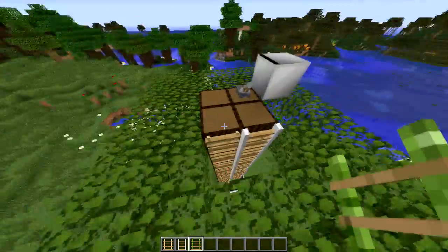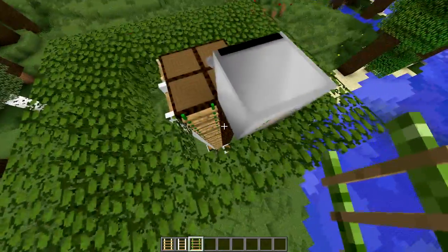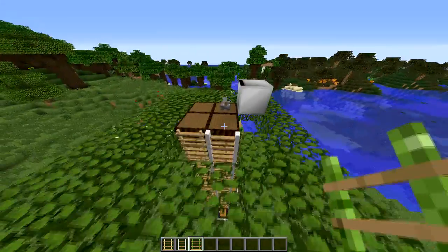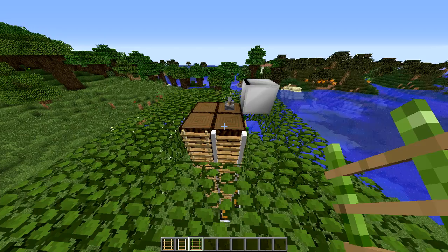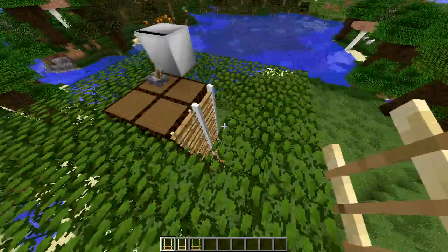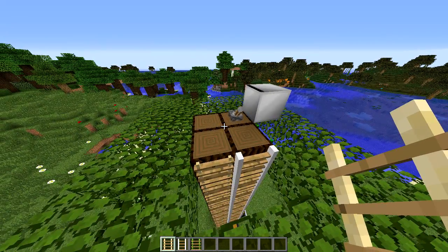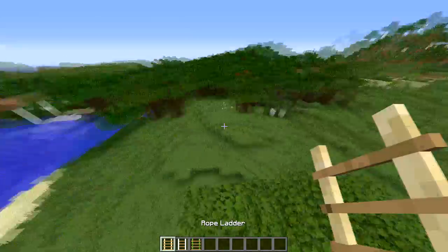This mod is just for giving you more options for ladders. If you have a tree house, you're probably going to choose a vine ladder. If you have a diamond house or an iron block house or anything like that, you're probably going to choose the sturdy ladder. And you can also use the rope ladder for a tree house or anything like that. It's just a more creative way to have ladders instead of just boring ones.